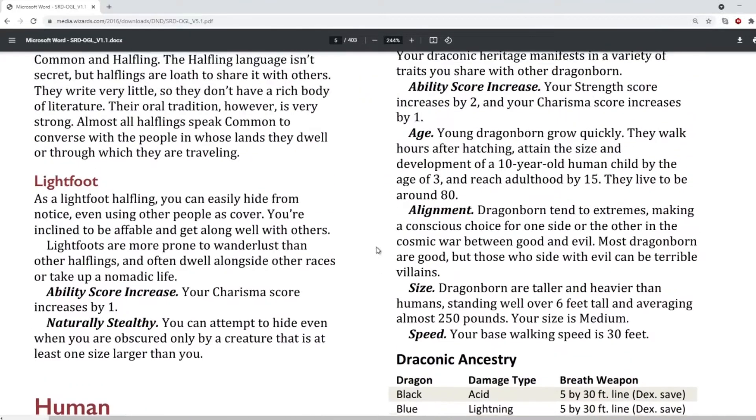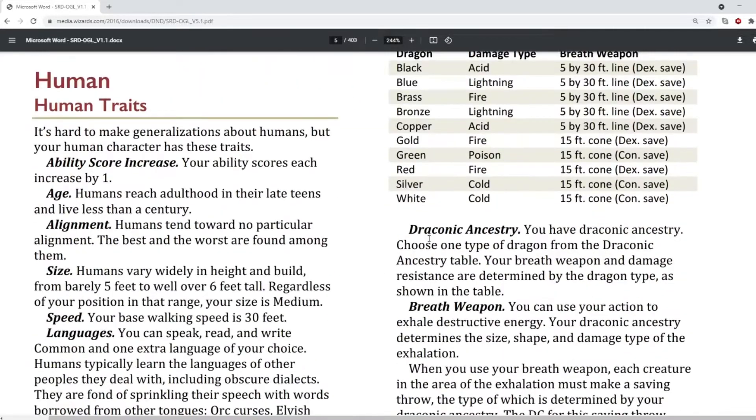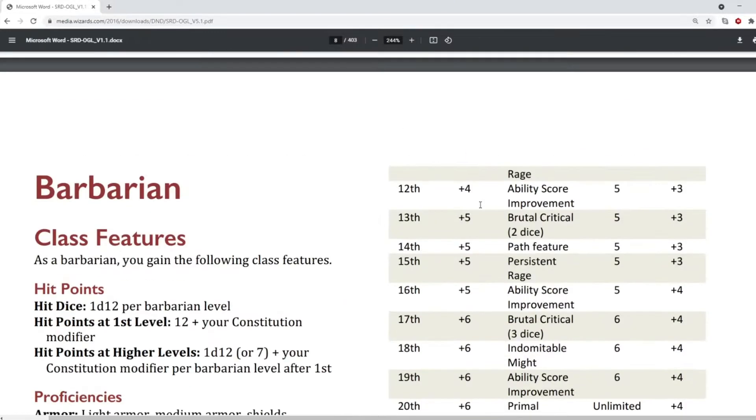So those of you not familiar with Dungeons & Dragons, there can be lots of information for you to read — things that might be coming up. For example, Dragonborn — what does that mean? I'll let you read through this. I'm not going to spend time going through all of it; there's 403 pages, it's way too much for me to go through.